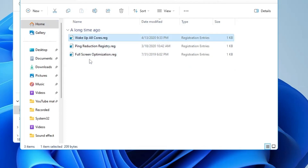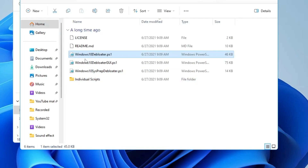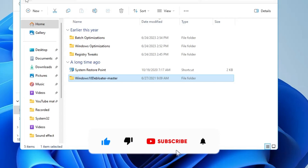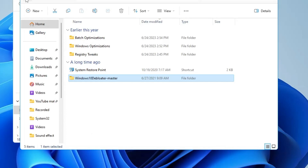Once done, go to the Registry Tweaks section and apply all settings there. Then open the Windows Debloater. If you are on Windows 10, go ahead with this step; if you are on Windows 11, skip it. Once you are done with all these settings, you will see a great change — the lagging problem in Valorant will be fixed and FPS will be boosted. That's all for today. Hopefully you enjoyed this video — if yes, please like and subscribe, and I'll see you in the next video.